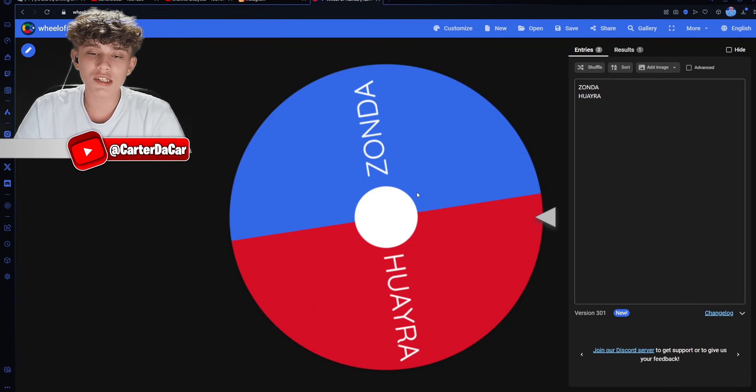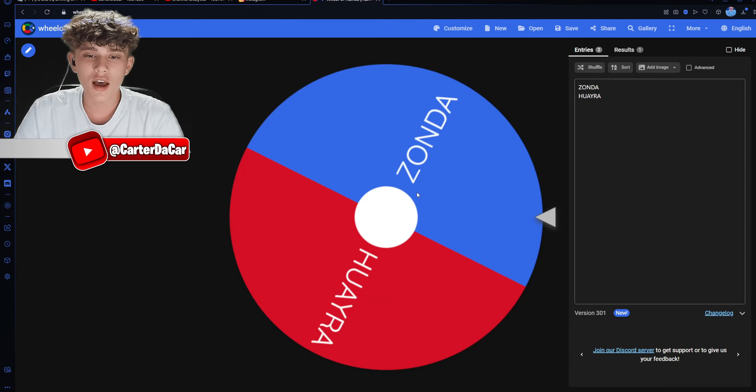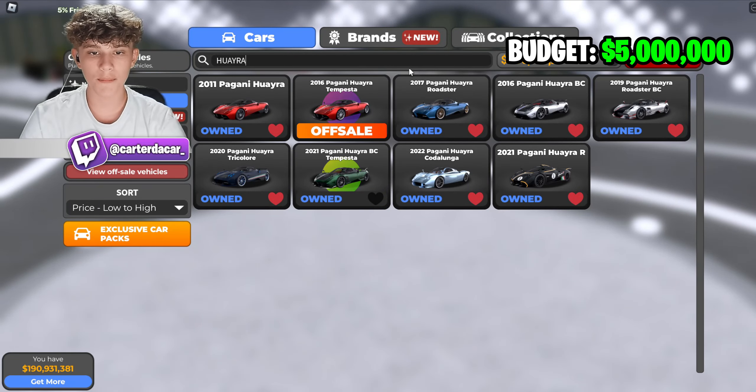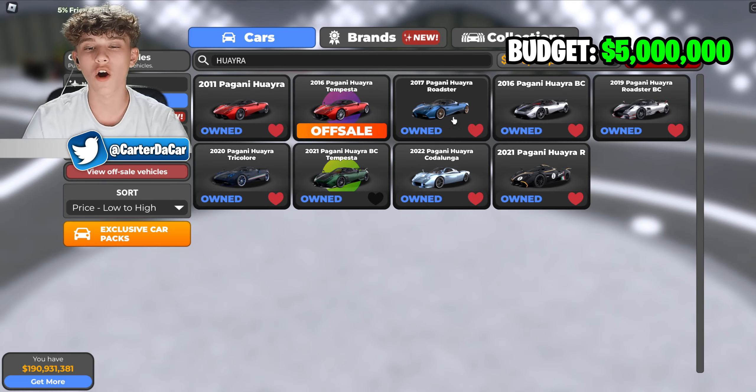Looks like you're going to be stuck using the Zonda. You get the Zonda and I get the Huayra. We'll basically take the cost of the car and subtract it from the budget.